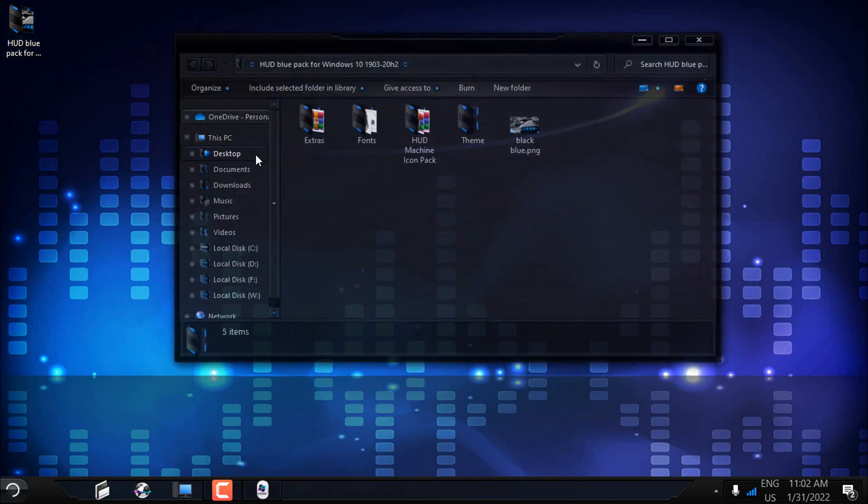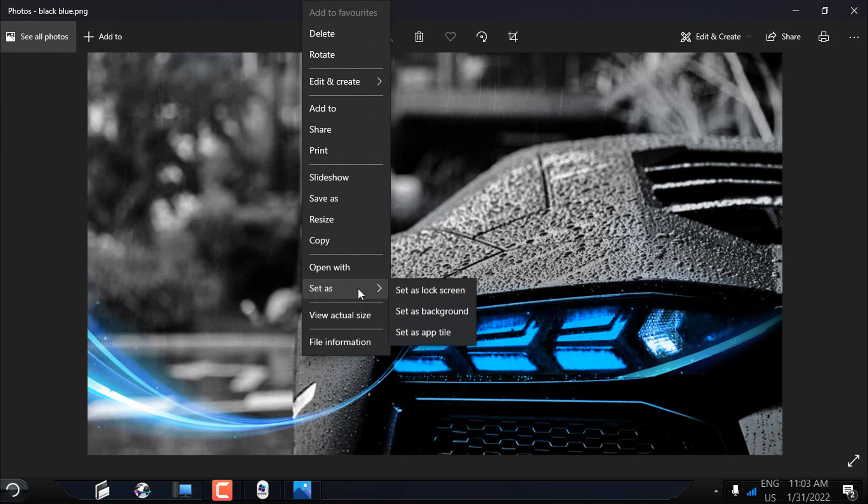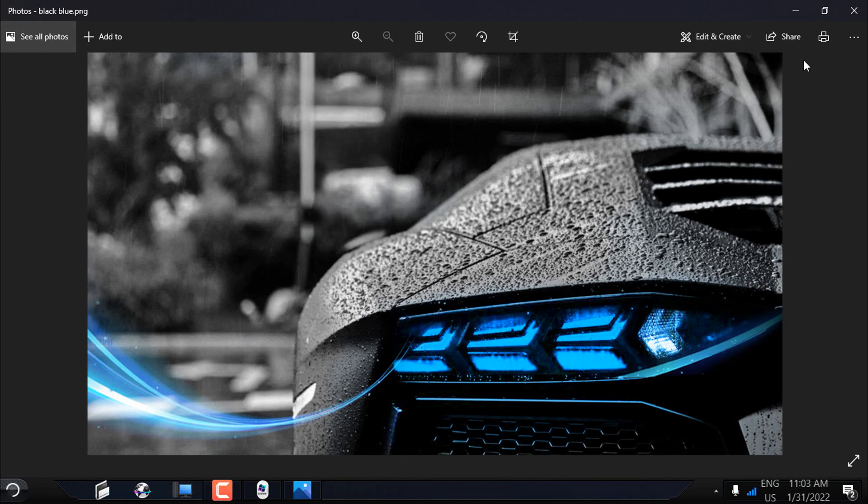We are done with the custom icon pack and custom MUI sideimages. Now I will apply the desktop background — I will set this as my desktop background.